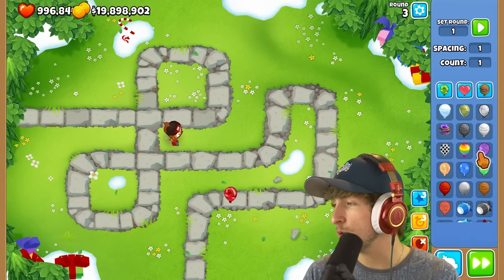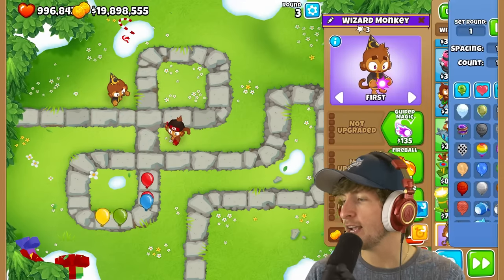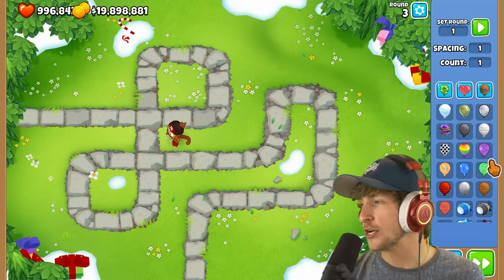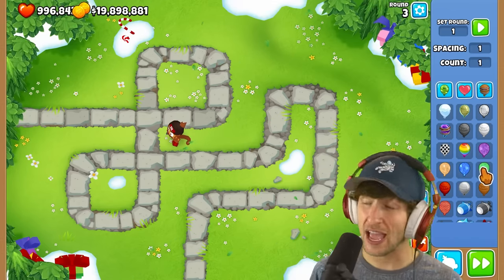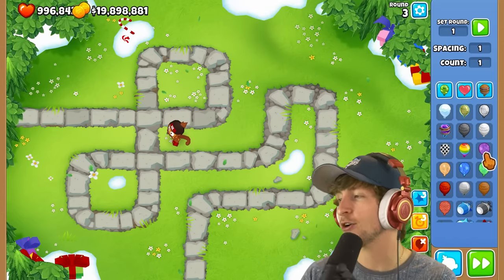Each one of these might be resistant to a different category. Each crystal balloon is immune to a specific category of tower — purple is immune to magic, support, primary, and military. That is really cool. I think that's a really awesome idea — having balloons that are immune to specific categories.